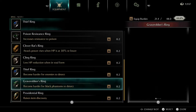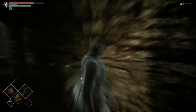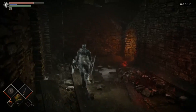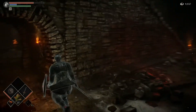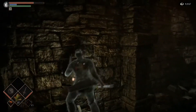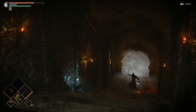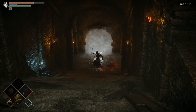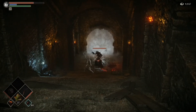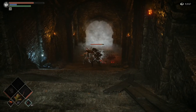Let me see what that does — I'm drawing a blank. Here it is: 'Become harder for black phantoms to detect.' So if you're possibly getting invaded, it gives you a stealth option. It works similar to the Thief's Ring but just for PvP. I stepped onto the trap there — another one of these double-sword guys.